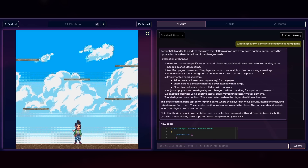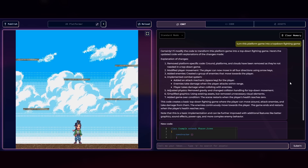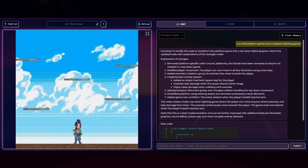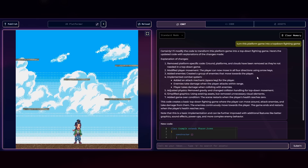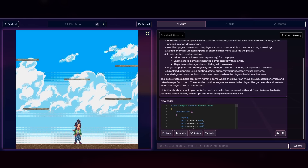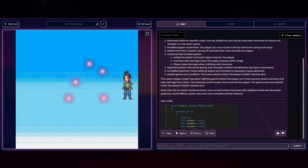We've gotten a response: 'Certainly, I'll modify the code to transform this platform game into a top-down fighting game.' It removes platform-specific code, modifies player movement for a top-down perspective, adds enemies, implements a combat system with a space-key attack mechanic — enemies take damage when the player attacks and the player takes damage on collision. After applying and running the game, it looks like we have a top-down fighting game. It's taken the platform game into sort of a top-down game, which is really cool.